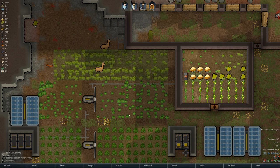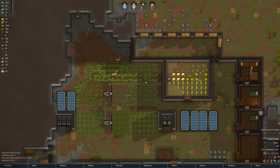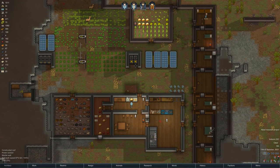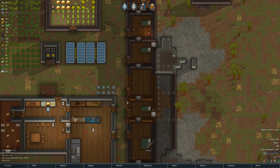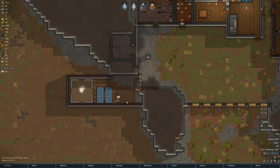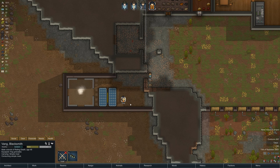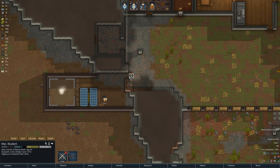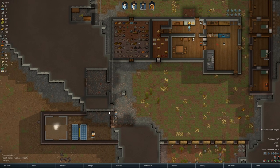Hello and welcome back to RimWorld. We've got Vang consuming a simple meal not at a table because he's an idiot. We've got Mal, who's much smarter and probably more handsome, digging at compacted steel, which is exactly what we want him to be doing.